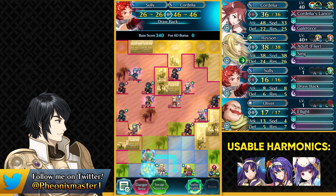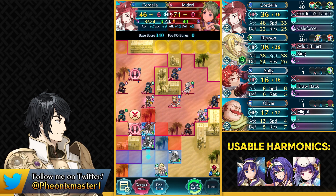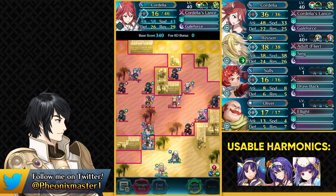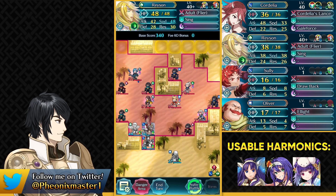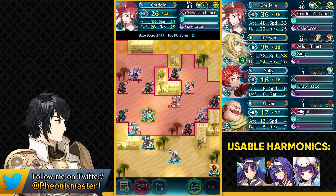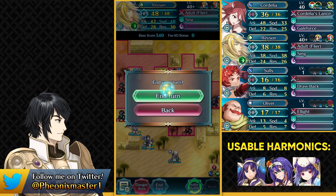You want to start by using Drawback on Cordelia and then positioning Oliver like this — now Blade Session is fully active. You can just take out Midori. She almost dies to two hits, but because this is Interval 19 she doesn't fully die, so we take a hit to activate Wings of Mercy. At lower intervals you could run Fury on Cordelia and not use Blade Session fully. Do not move Oliver in that case. Speed Tactic and Attack Tactic are both buffing up Cordelia here.